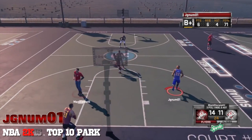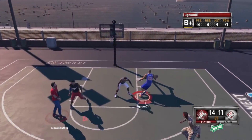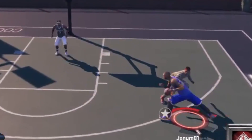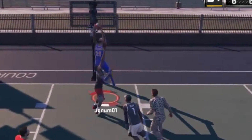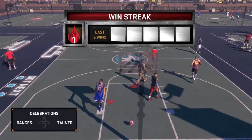At number 8, this one from Gnum01 — I hope I said that right. Look at that. He put a Sham God on him and did a quick crossover, went right past the second defender, and reverse dunk for the game. This guy's got some park skills.